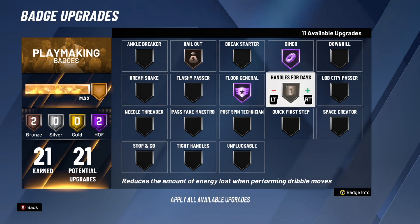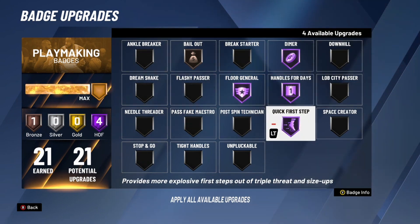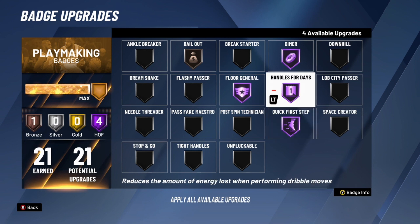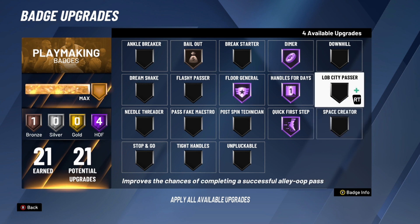The next two badges are the most important for playmaking in my opinion: Handles for Days on hall of fame and Quick First Step on hall of fame. Handles for Days helps you maintain stamina as you're dribbling — this year if you do three dribble moves you run out of stamina and you won't hit your shot, so this is a necessity. Quick First Step is also a necessity — after a hesitation or any dribble move, it gives you a quicker burst when you start running, helping you get by defenders. Even for a big man, if you have one badge upgrade, put it on Quick First Step.